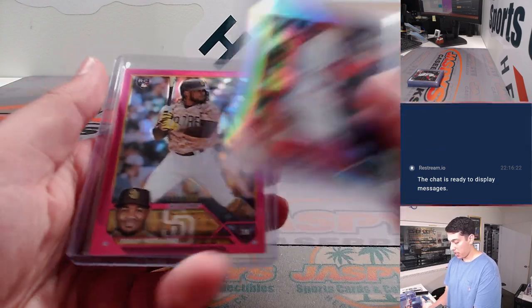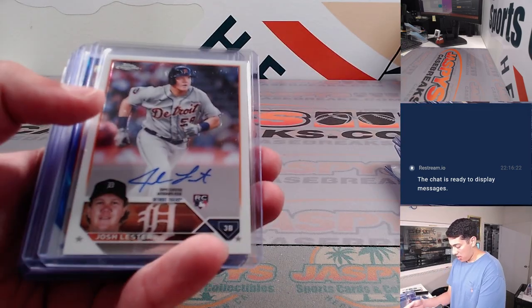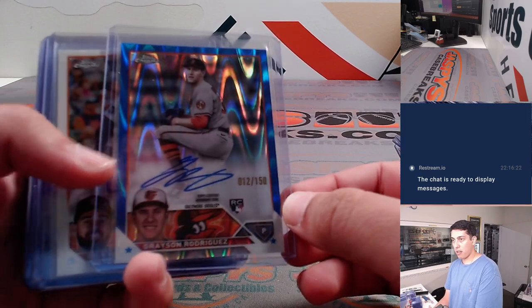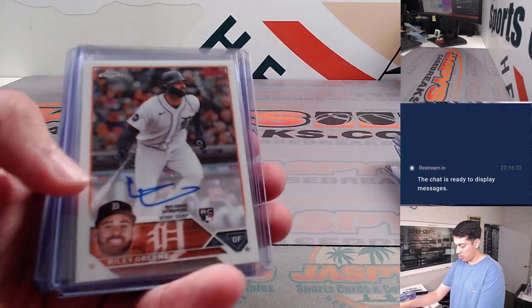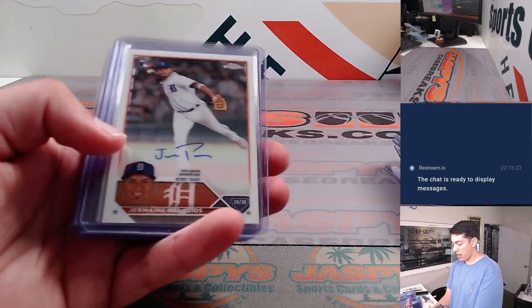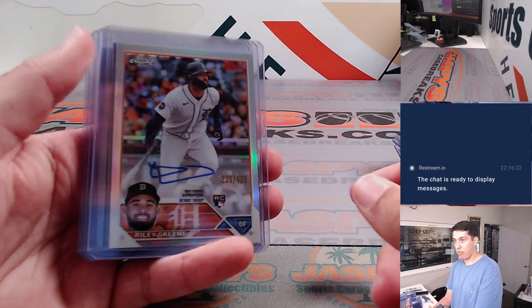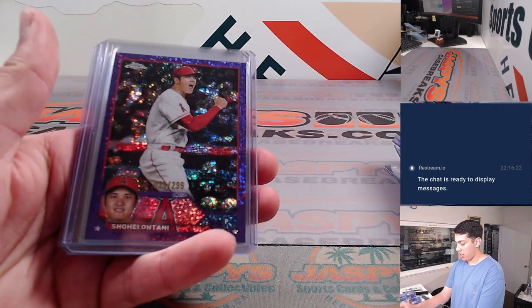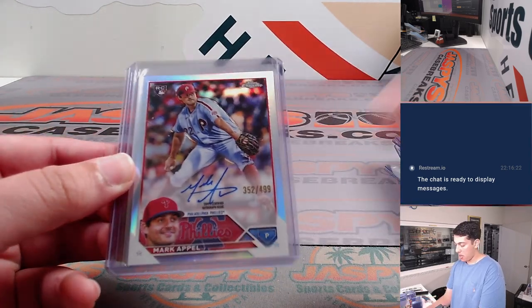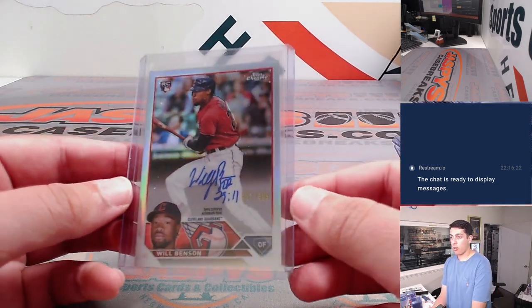Jordan negative, Shohei refractor, Iguey Rosario magenta. And then we had a Josh Lester auto. Grayson Rodriguez blue ray wave to 150. Riley Greene base auto. Brewer Hicklin refractor auto to 499. Jermaine Palacios base auto. Travis Swaggerty. Riley Greene refractor auto to 499. We had a Shohei purple speckle to 299, very nice. Marc Capel refractor auto to 499, and a Will Benson refractor auto to 499.